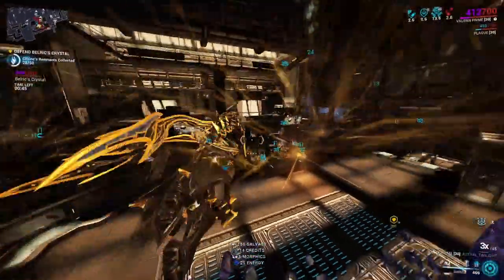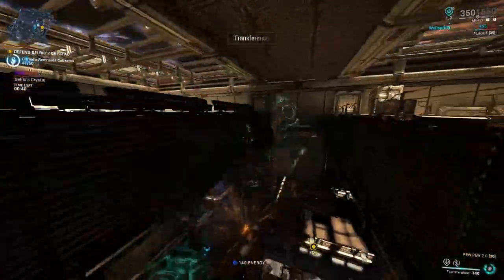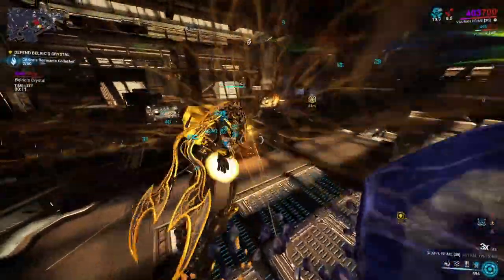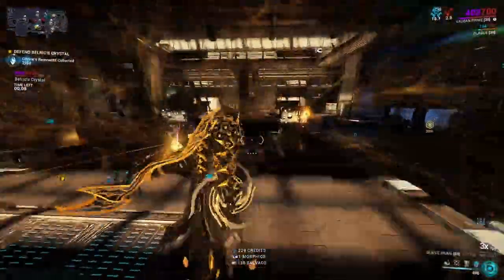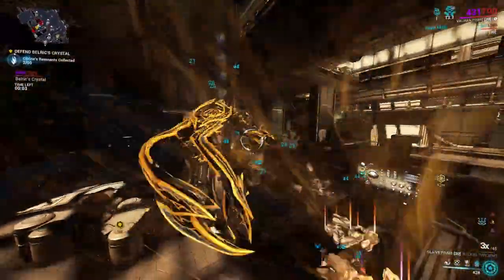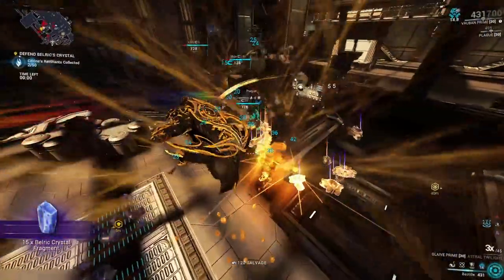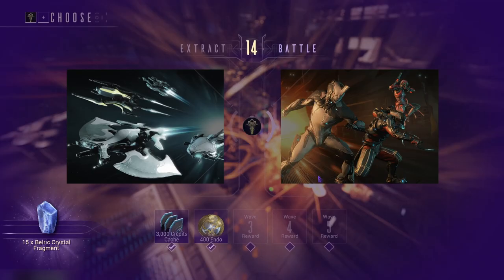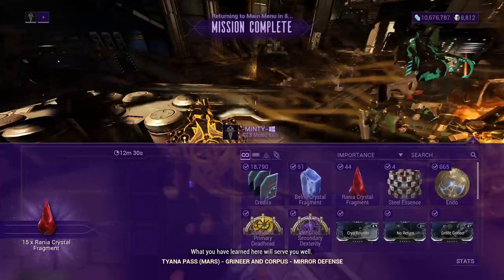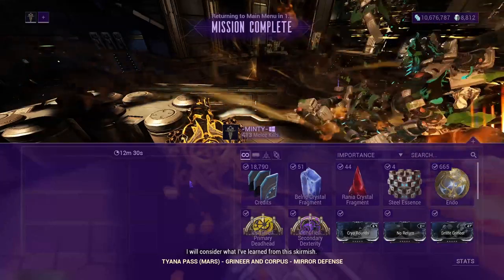If you do this on Steel Path mode, you'll be grinding for Citrine and also getting a bunch of Steel Essence. The Belric and other fragments are guaranteed drops as rewards for completing rounds — that means defending both crystals successfully. You can also get fragments just by grabbing the Citrine fragments directly.